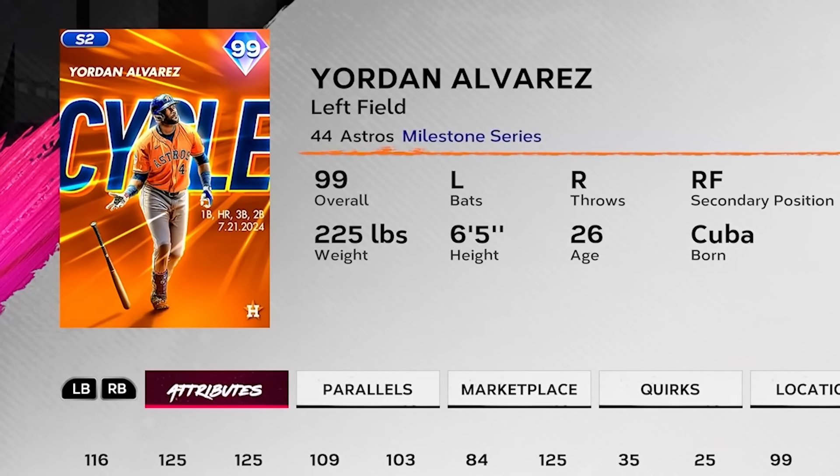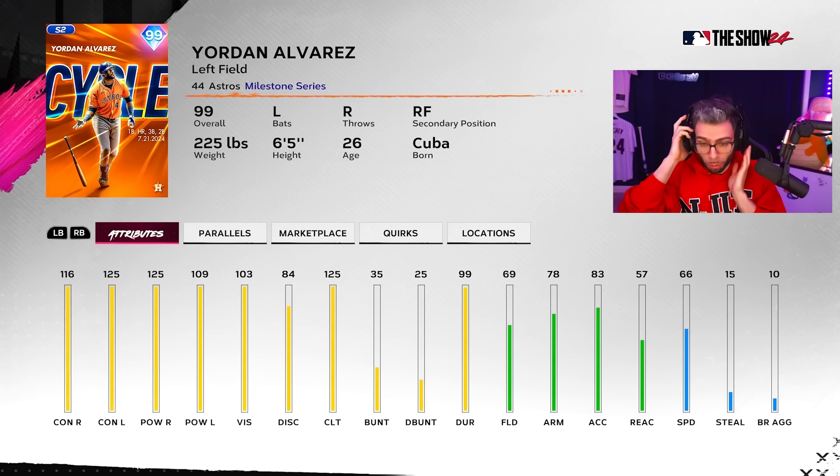Finally, we're here for the Cycle Yordan Alvarez card. And on paper, he rakes — he rakes. Other than that, he's typically just a normal Yordan, a little more speed than normal, which is nice. But I think they had a great opportunity.